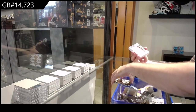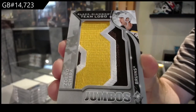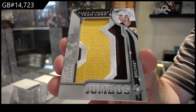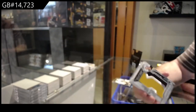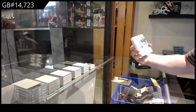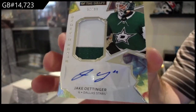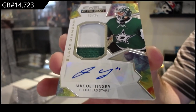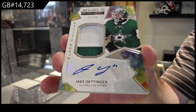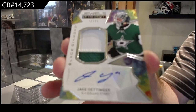Team Logo Jumbos, Zdeno Chara. For the Dallas Stars, Jewels of the Draft at $0.99, Jake Oettinger.